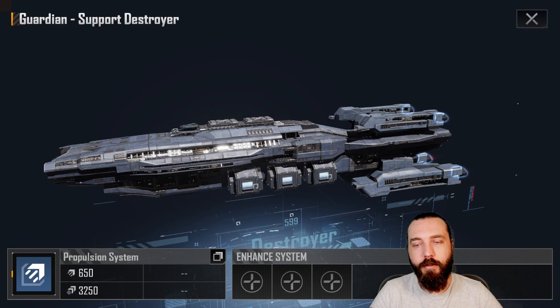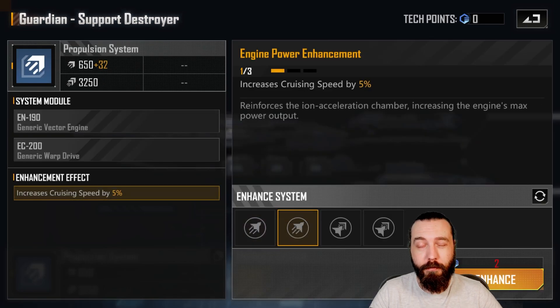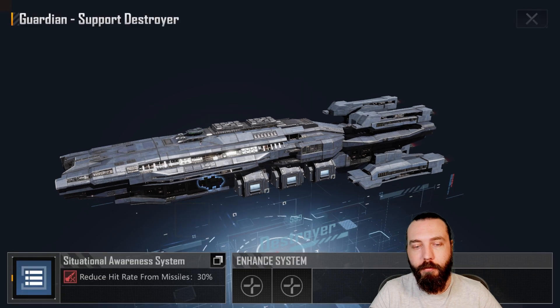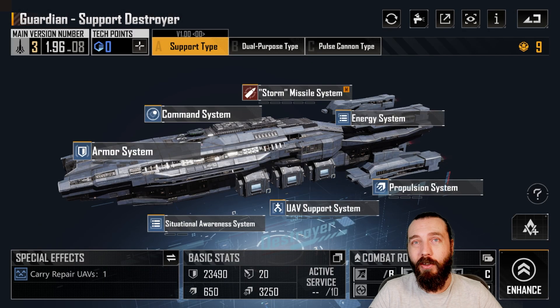I have seen it hit, so you can use it in that situation to a degree, though I wouldn't recommend it. For propulsion, you want double cruising speed — I believe that brings it up to around 800-something — which is a little on the slow side for a destroyer. Then pick up one of your warp speeds last, and at some point pick up the direct fire anti-guided weapon dodge rate, which will help you out a tiny bit.